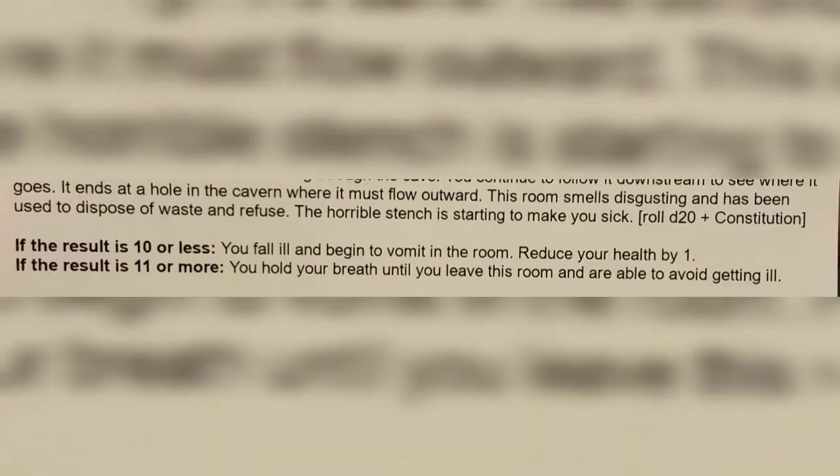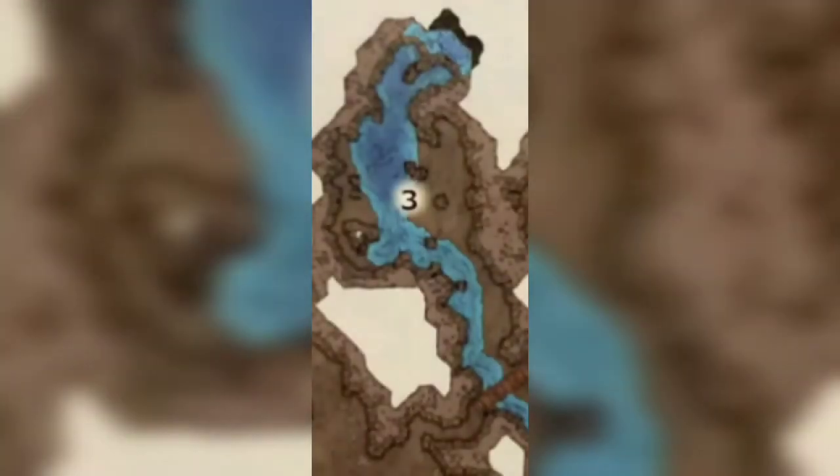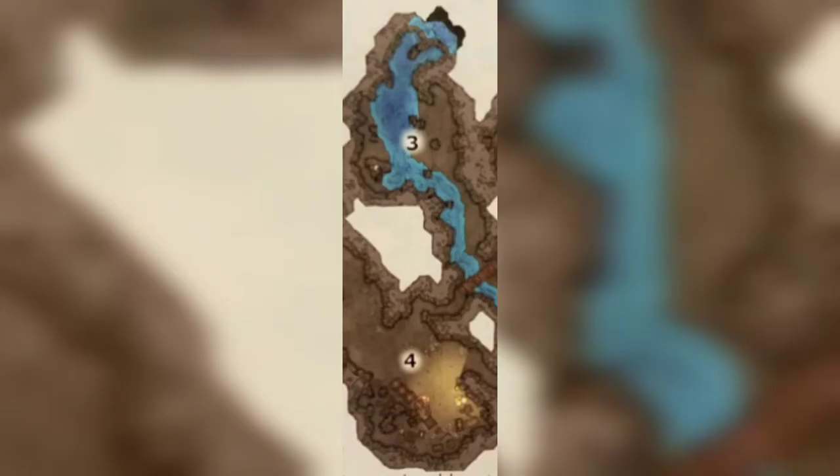We roll a nine. Checking the results for room three: ten or less means you feel ill and begin to vomit, reduce health by one — that takes us down to eight. Back to the map, things are just not going well at all. We're going to cut across, go down to room number four, and then head over to the star from there.